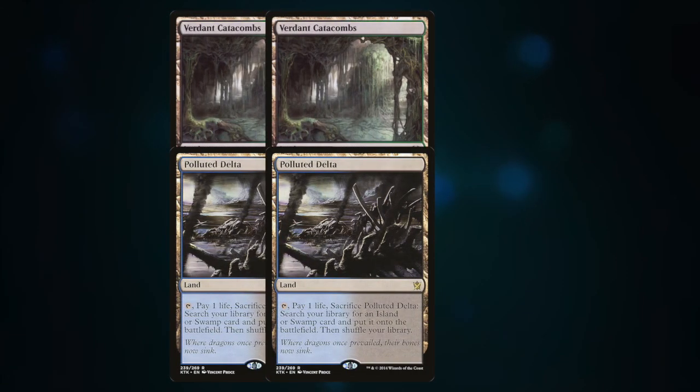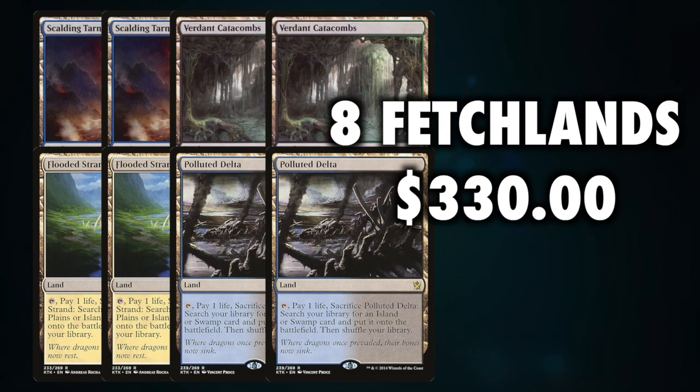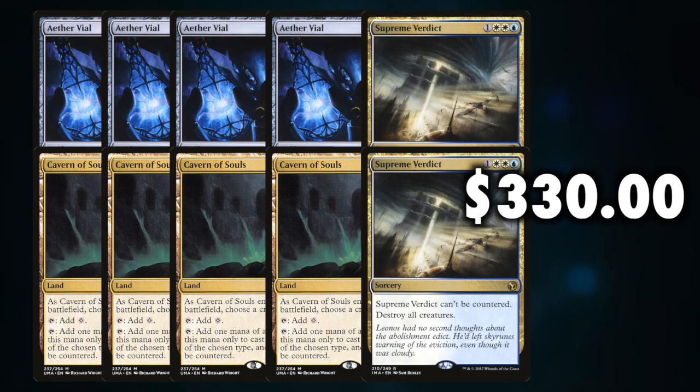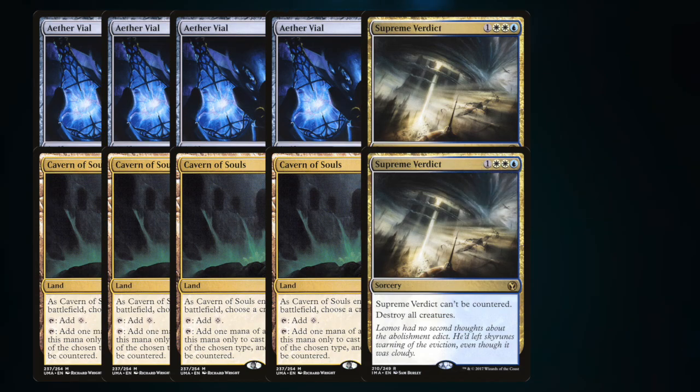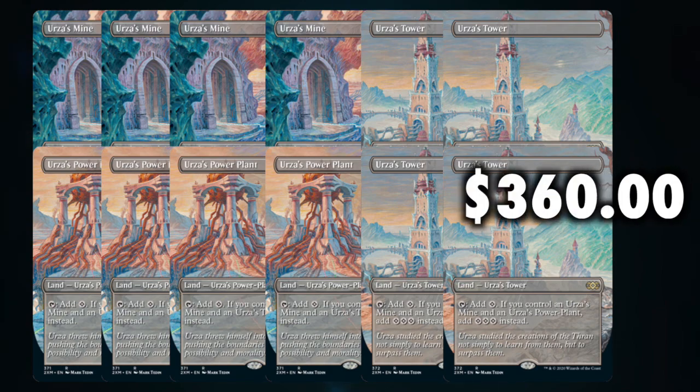$330 also gets you most of a multitude of other Modern decks. It's tantamount to purchasing two Scalding Tarns, two Flooded Strands, two Polluted Deltas, and two Verdant Catacombs — or a playset of Cavern of Souls and a playset of Aether Vials with a few bucks left over for two Supreme Verdicts. Or add $30 to get full playsets of the borderless showcase non-foil Tron lands. The examples go on and on, but $330 is a lot to risk on RNG, and singles — especially those in Double Masters — are at a very low price right now. Buying singles might be one of the smartest uses of that cash.